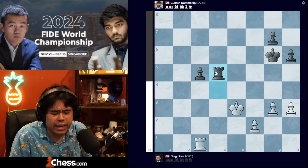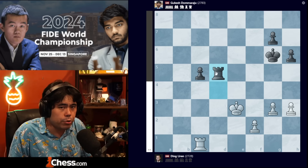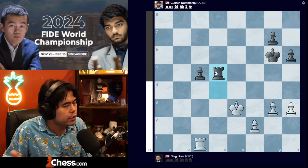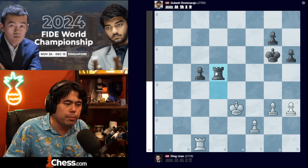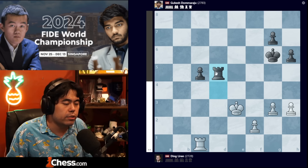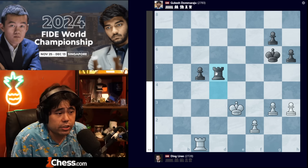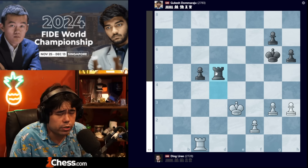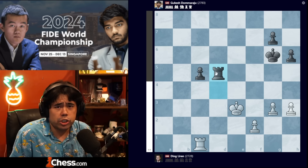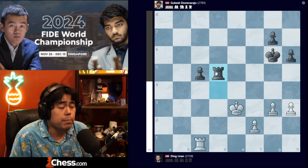Every game has its ebbs and flows, but if Ding is under pressure with the black pieces, that's a bad sign, and every white game going forward will be magnified — the pressure on him to get an advantage will be higher and higher. I'm not feeling good about things right now. For the Indian fans they should be feeling really good about Gukesh's chances. Based on what I've seen from Ding with white so far in this match, in spite of the score being tied after four games, it's looking like it could be a very long match for Ding.